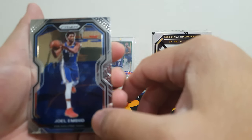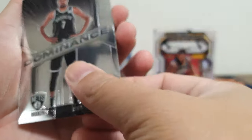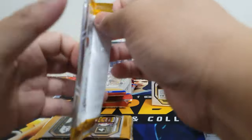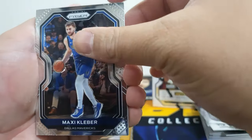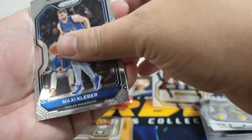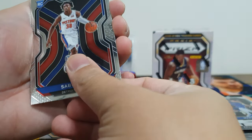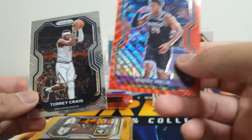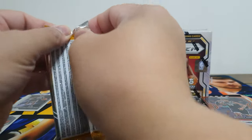Hopefully we pull a base LaMelo or Edwards. We have Joe Ingles, Fred VanFleet, Kevin Durant Dominance, and Harrison Barnes rookie. Our pull rate for rookies is pretty bad. Next pack: Maxi Kleber, rookie Saben Lee, and then our first ruby wave prism — Isaiah Roby, not a rookie, but still a hit. Another rookie at the back.